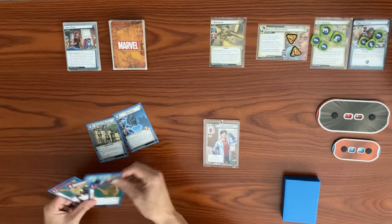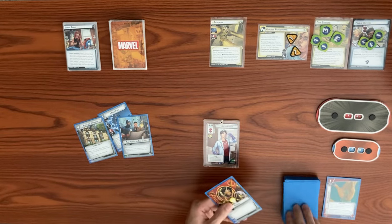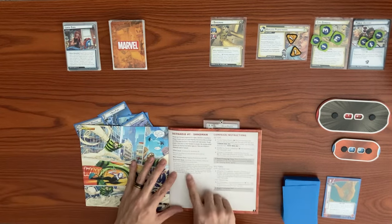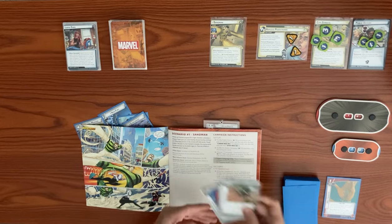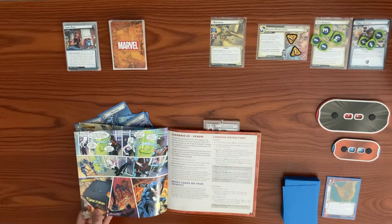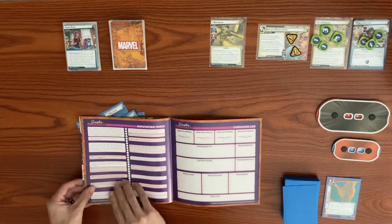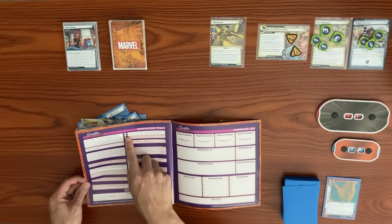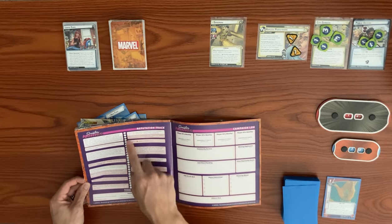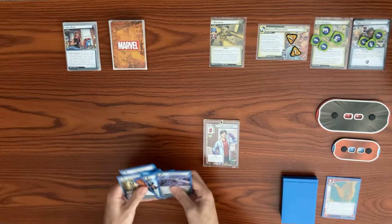We keep Nick Fury, Avengers Mansion, and The Power in All of Us as our double resources. We mulligan and discard three cards, drawing three more. Checking the campaign setup, we confirm we have no victory points yet, so we don't have access to the shoe tech upgrades at the start of scenario one.